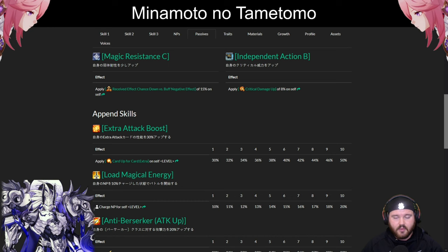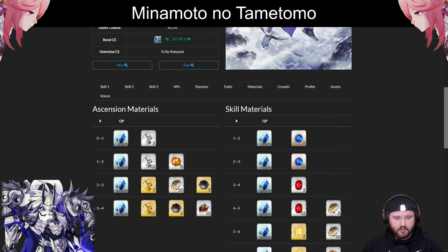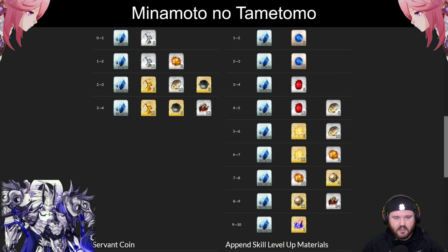On his passives, he has Independent Action B, which is an 8% critical damage up that does matter. He has higher than average star weight for an Archer. The third append skill is Anti-Berserker, so he's going to deal a lot of damage to a lot of different enemies. His Ascension mats and skill mats are both very reasonable — eight crystals, ten gears, nine Black Beast Grease, and twelve arrowheads for Ascension. Skills cost 15 gears, 15 crystals, 15 cores each, plus 24 arrowheads from level 8 to 9. Level that second skill first — the battery at 20 to 30% with its cooldown makes Double Coin Skye Buster meta enabled.